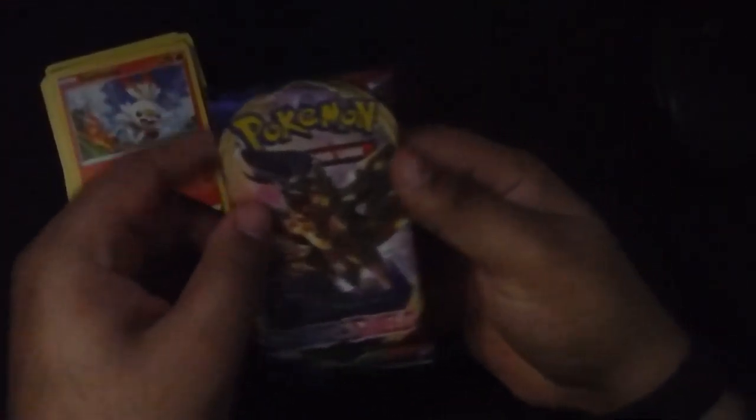We got two more packs left to open. Scorbunny, Meowth, Galarian — that is a decent-looking Corviknight, I just like the art not the card — Chimchar, Minccino, Snorlax fat boy, Chimecho. We got Energy, and that's a Wacky Hunter Vitality — I can't even speak.